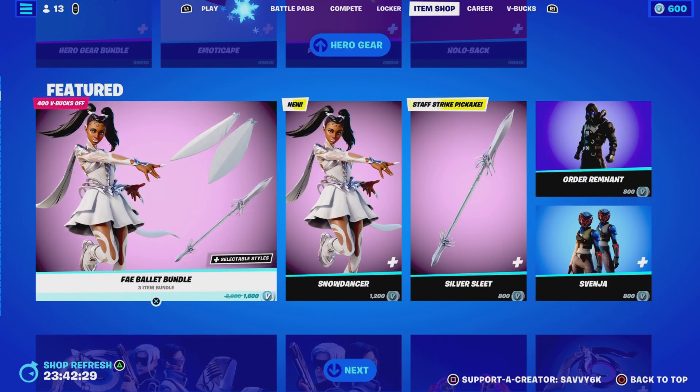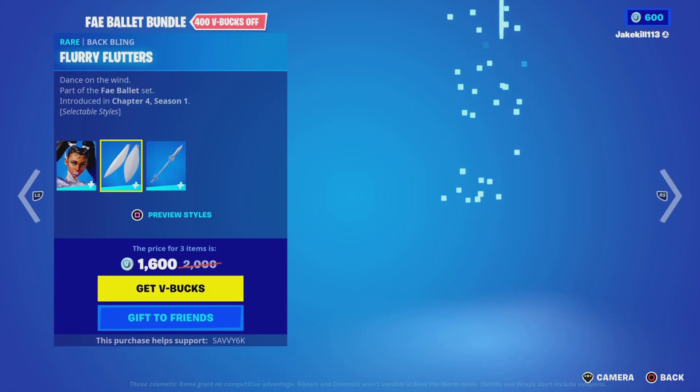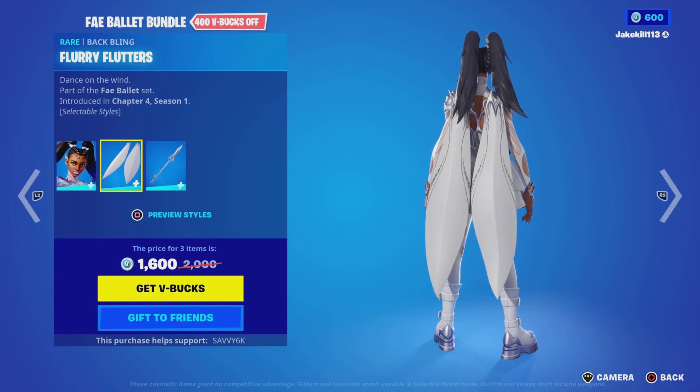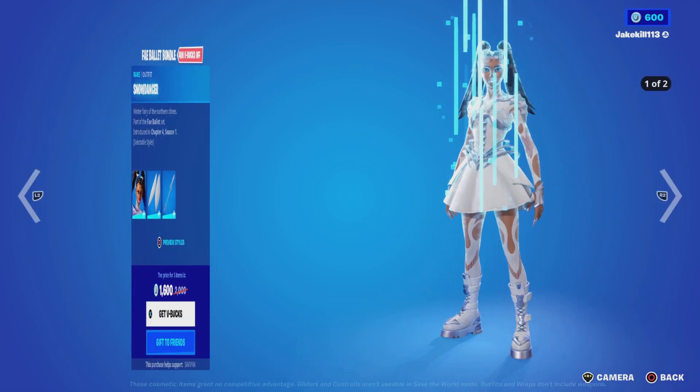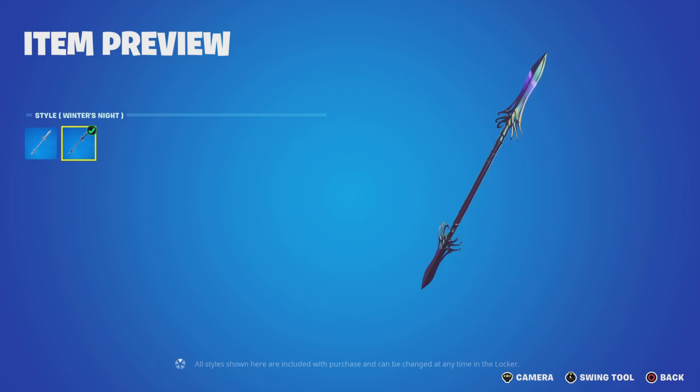Okay, we've got the Fair Ballet bundle — so here we've got the Heogear itself, Winter's Night with the Backbling Flutters, the Heogear itself, Winter's Night as well, and the Silver Sleet and the Silver Sleet, the Heogear itself, Winter's Night.